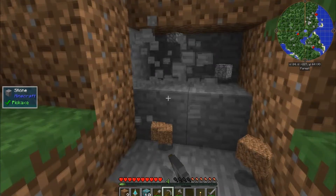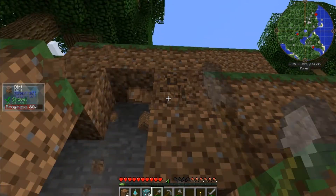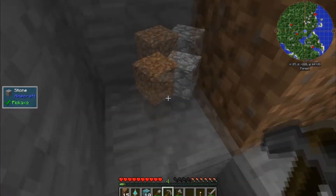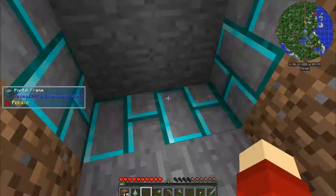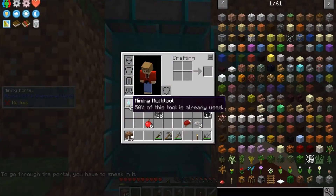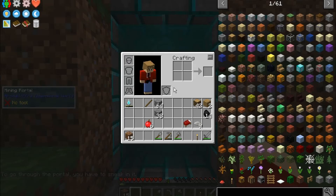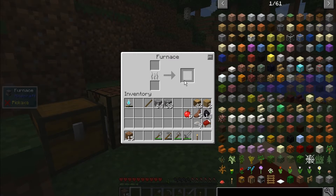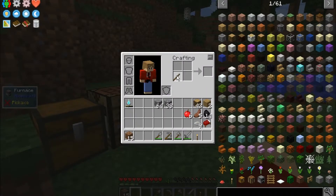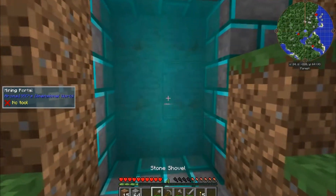I'll just mine this out — one, two, three, one, two, and one — there's the basic nether portal setup. One through ten frames placed, and I'm assuming we just right-click with the mining multi-tool. Yep, there we go, we have a portal. To go through you have to sneak in it. We've got wood, stone, food, a bed, coal, and some torches — I think we are good to go.